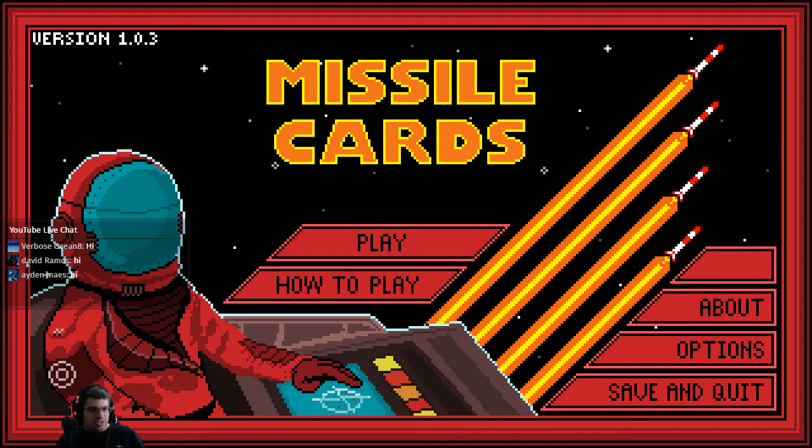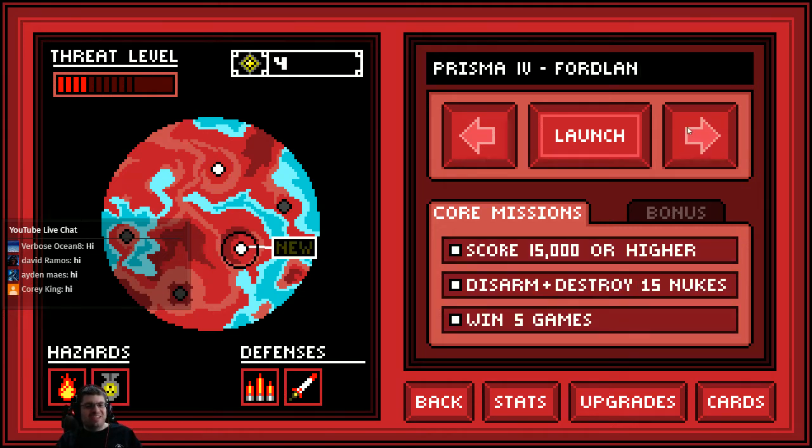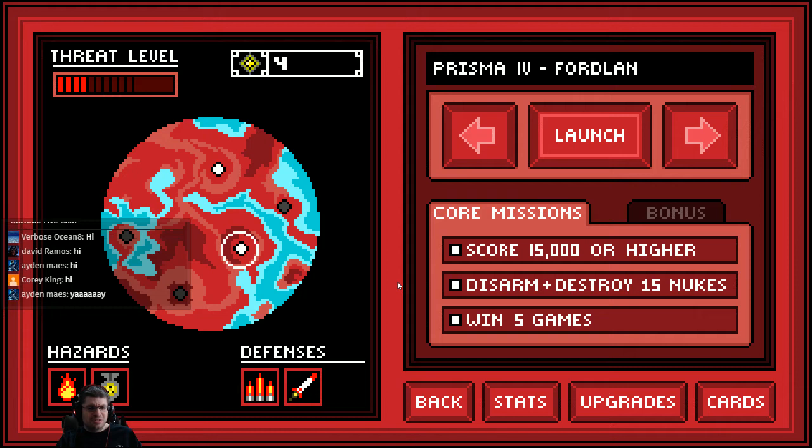I got a request to live stream Missile Cards, so we'll just jump right into it. There's a new planet here — I'm tempted, but I won't try it out because of a new hazard. Oh, nuke. Nukes must be disarmed first before they can be destroyed. A direct hit from an armed nuke will destroy all bases. How do I disarm it? Is there a card added to my deck that allows me to do that?